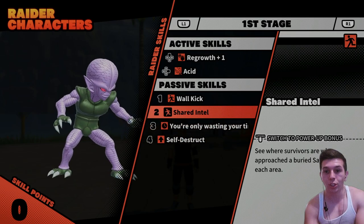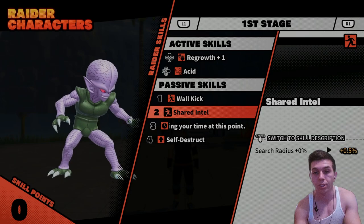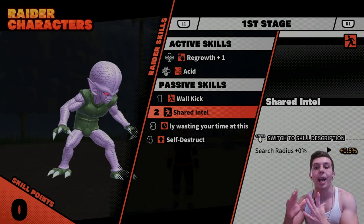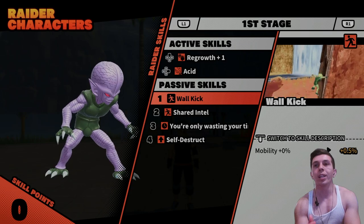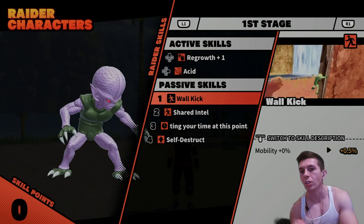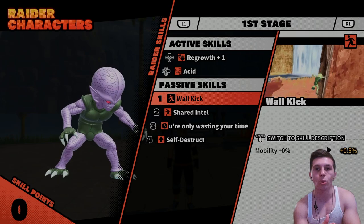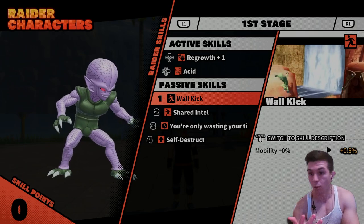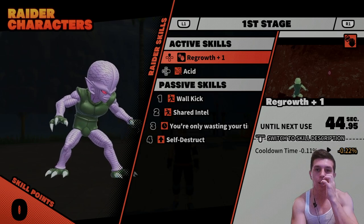I really wouldn't recommend upgrading anything for the Cybermen, just because it's not really worth it in my opinion. Shared Intel is interesting — it gives you a higher search radius so survivors don't have to be as close for you to detect them. But you can fail as a Cyberman and still get Napa, and fail as Napa and still get Vegeta, so I wouldn't invest much into the first two stages.